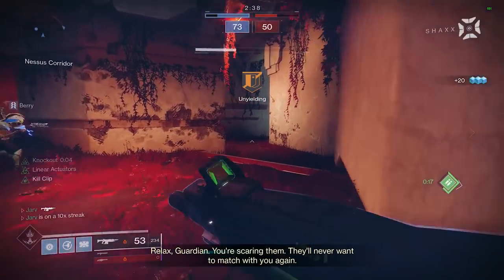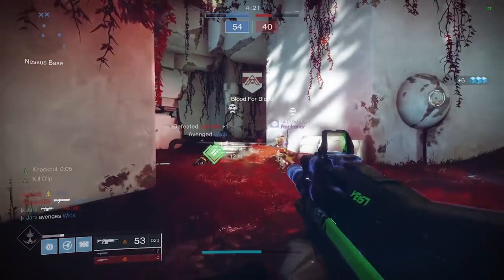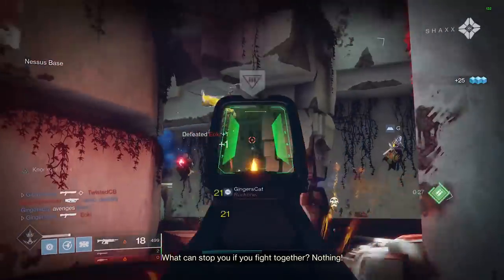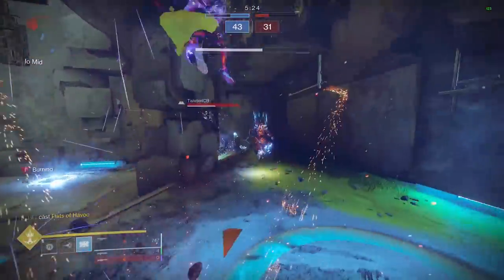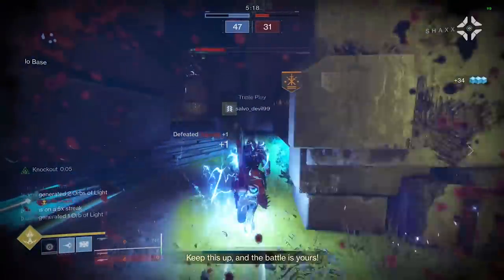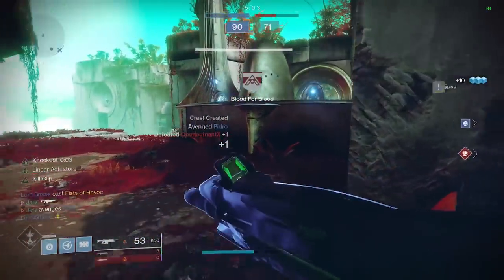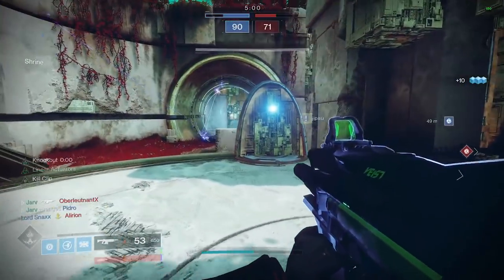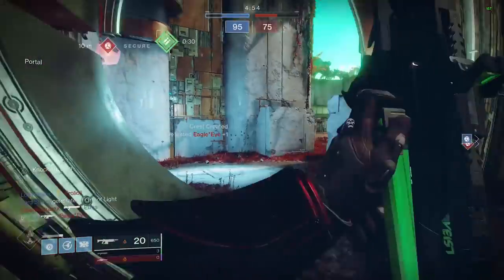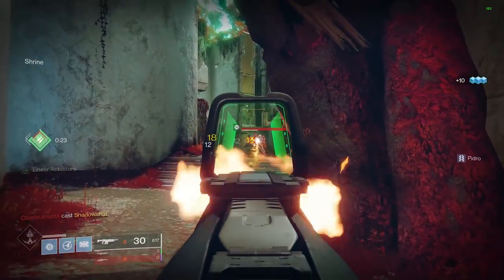The final column again has fantastic choices. Rangefinder increases its effective range and zoom magnification, helping boost its default range of 23 feet — which is very low — pushing it closer towards the 30-foot mark. If you prefer extra damage-dealing perks, Rampage is an option where kills temporarily increase damage stacking up to three times, and Kill Clip where reloading after a kill grants increased damage. For me, any one of those perks will serve you well, but if you can get Tap the Trigger or Dynamic Sway Reduction paired with Rangefinder and Ricochet Rounds, you've probably got one of the most consistent 720 RPM auto rifles in Destiny 2.